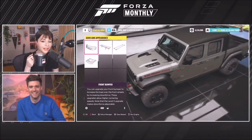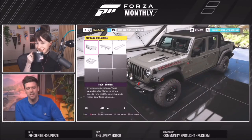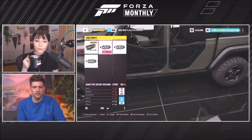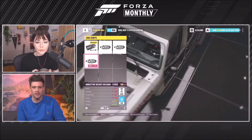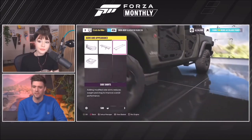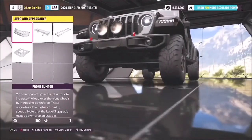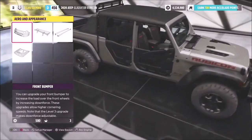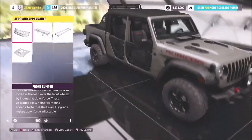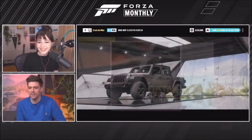Before jumping into the paint shop, Mike briefly shows off a Jeep Gladiator rendered in unparalleled detail thanks to ray tracing on the Xbox Series X, highlighting the reflections and some sweet new upgrade parts — an exclusive reveal. But he moves on quickly, noting they're not here to look at that.